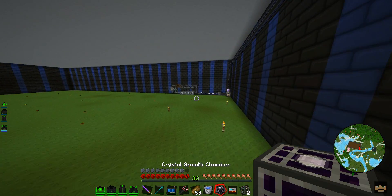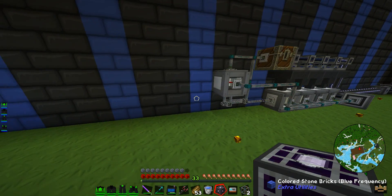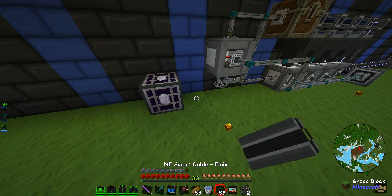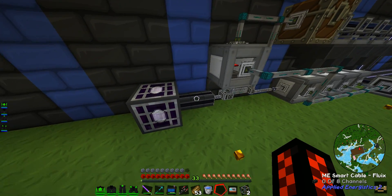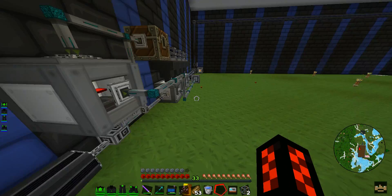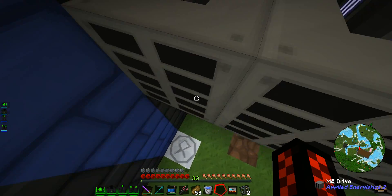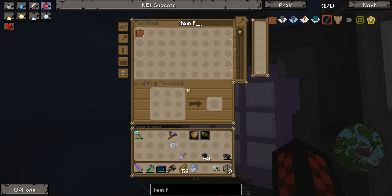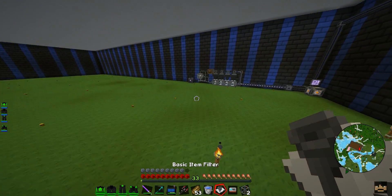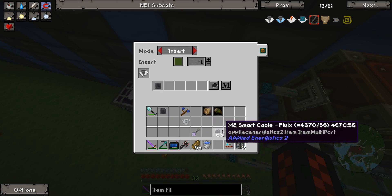Free enderpearl — nice. So how many channels am I using? Six. So I could hook up a crystal growth chamber over here, another interface. I'll get some smart cable to get into it, because this doesn't use a channel as far as I'm aware. I need another item filter — things that can't go in there. An extensive blacklist of silicon and redstone — neither of you can go in the top here.